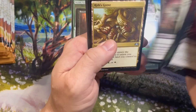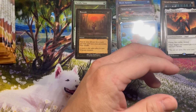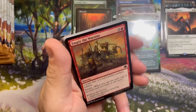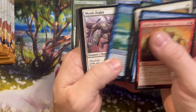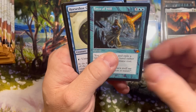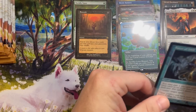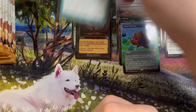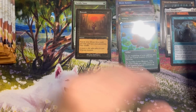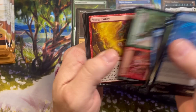Last stack here, so far so good, nothing crazy out of the ordinary. Absorb — nice little Counterspell; that's a card that got expensive right before the last reprint, people were super hyped about it. There we go — Force of Will! That makes the box. Retro Force of Will for Nathan — congratulations, dude. That's what we're after. That probably nearly pays for the entire box at pre-release prices, anyways. The rest is just gravy.